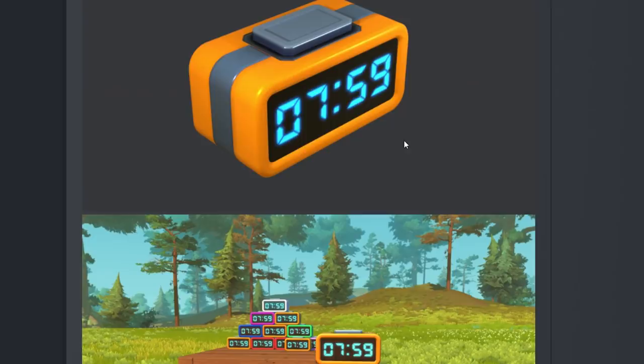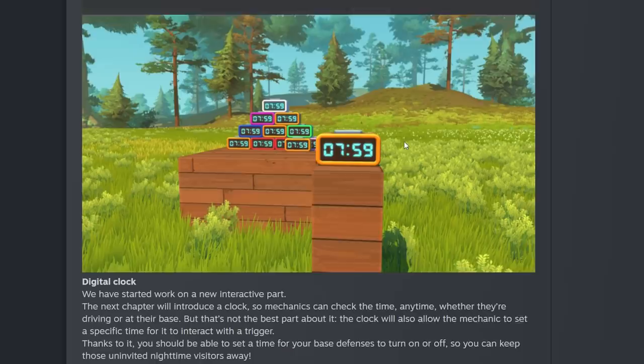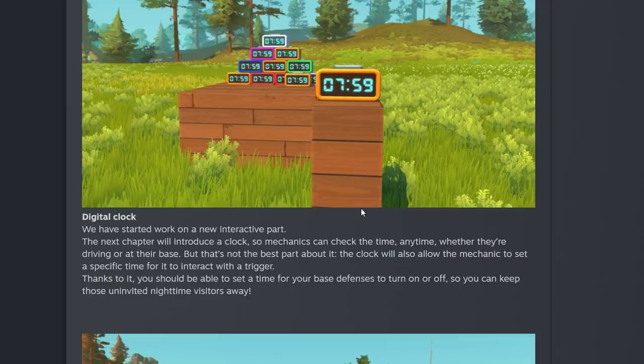This is the part I was really excited about — the timer block. Cosmo and I were talking about this in our last survival episode. The devs say they've started work on a new interactive part: a digital clock. The next chapter will introduce a clock so mechanics can check the time anytime, whether driving or at their base. But the best part is the clock will also allow mechanics to set a specific time for it to interact with a trigger — so you can set your base defense to turn on and off to keep those uninvited nighttime visitors away.